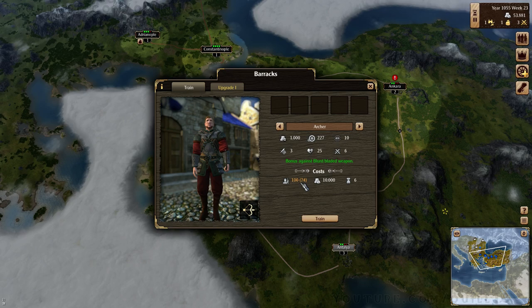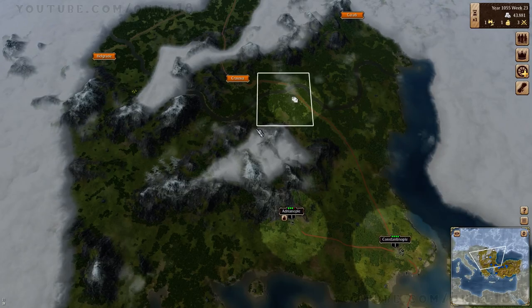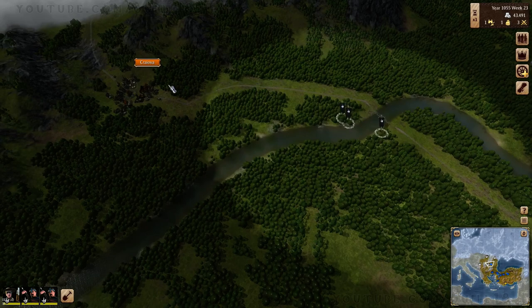We do have the means to do it. Archers - it's going to take quite a few people. Ten grand. We do have the money though. Let's go ahead and queue up one. What the hell is this? Infestation of rats - I'm assuming that means our grain is going to get eaten. I don't know, but we'll go as is.